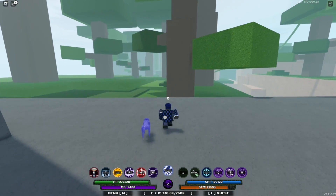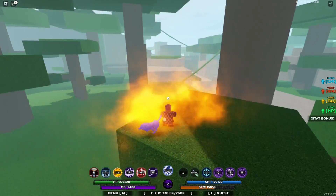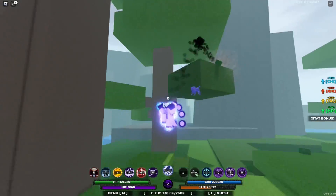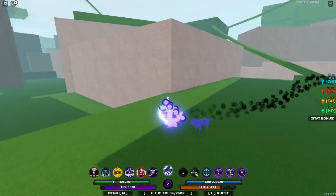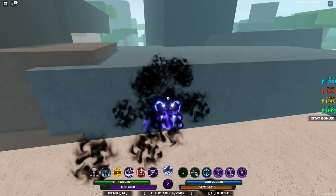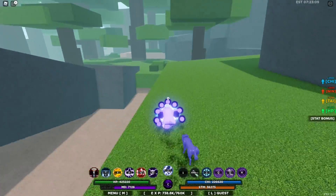That is going to be it for this video. As you can see, the bloodline is really, really cool. If you stack this with the Ultra Instinct one, it actually looks like they were made to go together. This bloodline is definitely very nice. I actually talked to the creators of the game — they said that they're going to make a lot more OP bloodlines that you get from bosses. So expect a lot more of that from events coming soon, where you'll have to defeat bosses to get these bloodlines.